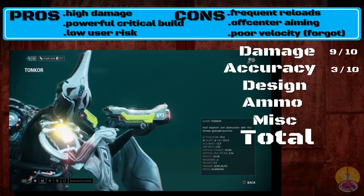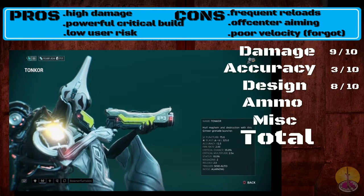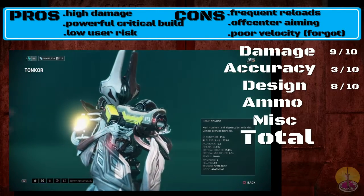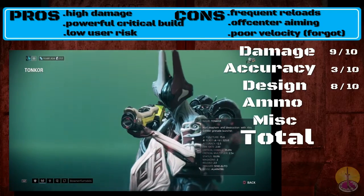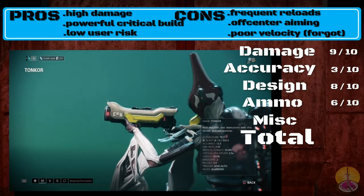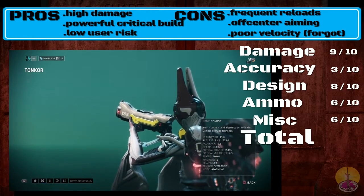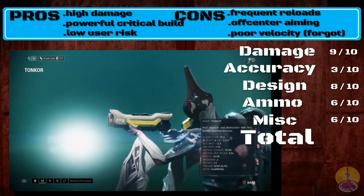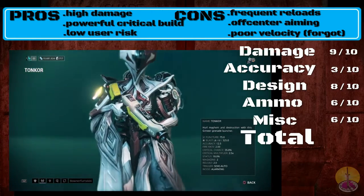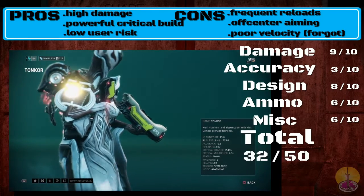Poor velocity and aiming angle work in conjunction to make it very difficult to use. Design-wise, I'm going to give it 8 out of 10 because that difficulty makes it balanced — if it was like the Penta this would be a very different story, though the Penta isn't nearly as powerful. Ammo-wise, I give it a 6 out of 10 — even though you only have two shots at a time, you'll get ammo back fairly quickly and won't run out often. Misc is also a 6 out of 10 — as powerful and awesome as it is, it's still difficult to use. In total, I give the Tonkor 32 out of 50, which is exceptional.